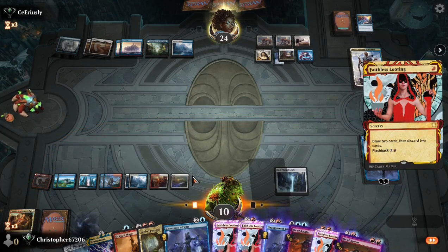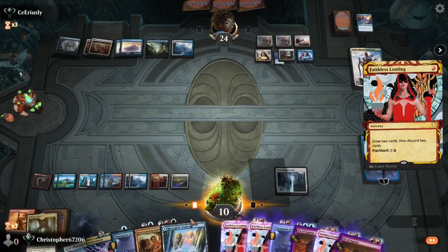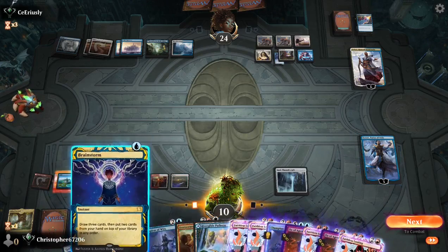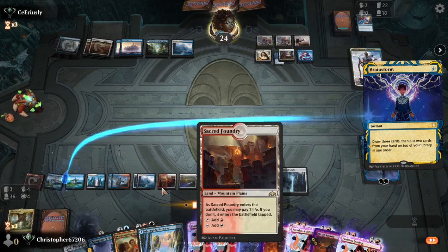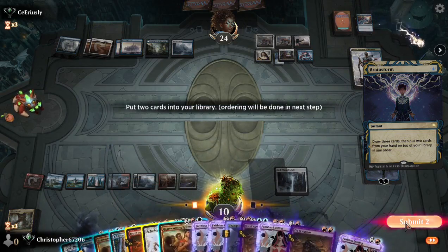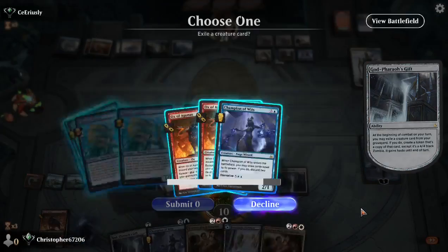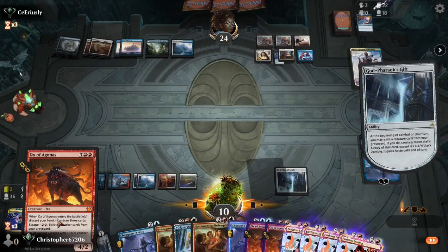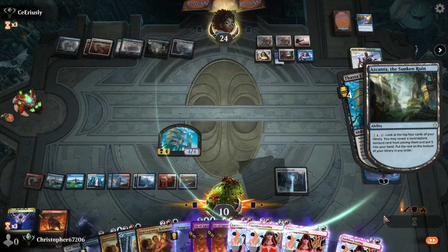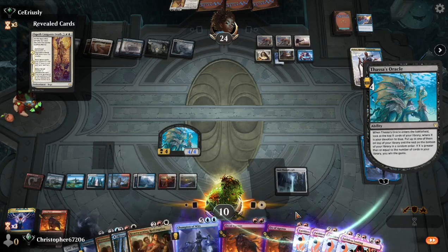We draw two, discard two. We are actually safe to Brainstorm here so we're going to give it a try. I have killed myself with Brainstorm having two cards in hand before, because it says Draw Card — which isn't necessarily how it looks. I actually don't know how many Thassa's Oracles we have in the deck, but we have at least two — they were all there. Thassa's Oracle triggers. We have Devotion 4. Our opponent uses Quanta, but it's already too late. We look at our cards, submit zero, and win the game.